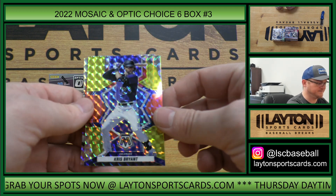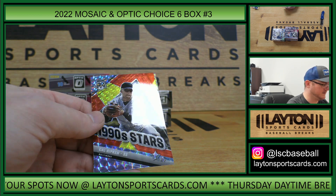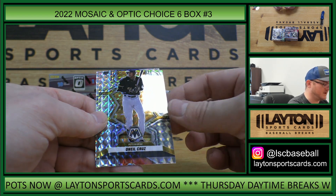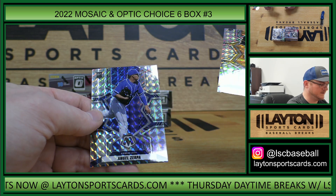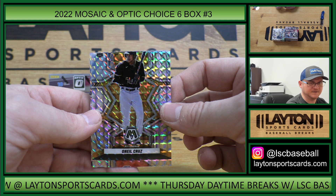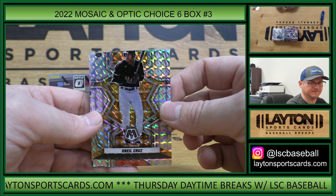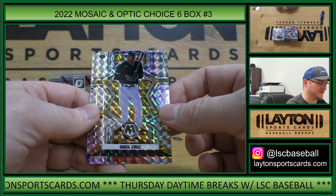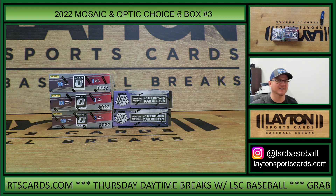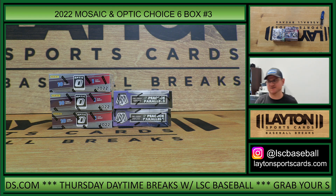Here's Chris Bryant, red and yellow. Cal Ripken, 90 Stars. Miscut rookie O'Neal Cruz and Angel Serpa. That is a rookie Mosaic O'Neal Cruz, miscut. We'll send you an empty box, Pirates — that is Laura G.